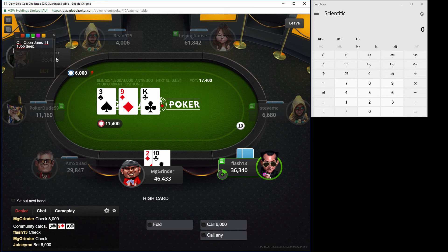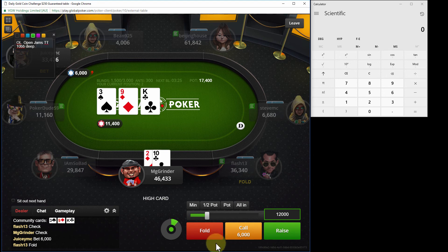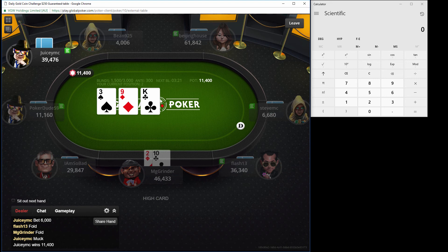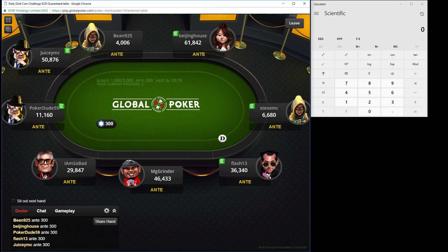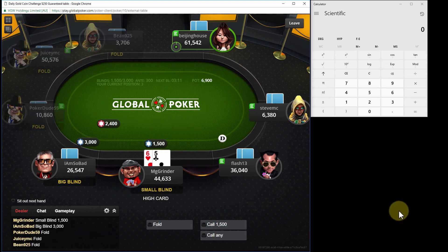It's every three people eliminated until we get to the final table, and then it goes up to just under $7. We're going to fold our hand. I guess we'll wait until it gets around to the small blind. I don't plan on defending the small blind and I don't plan on raising versus I am so bad. I think I just fold.